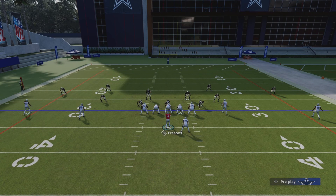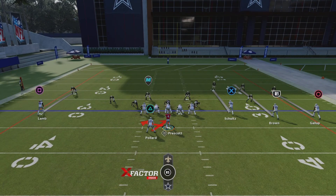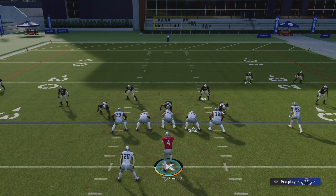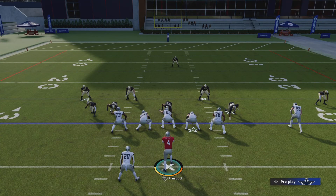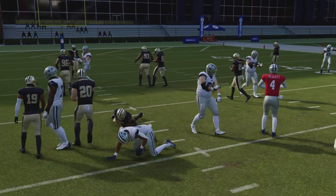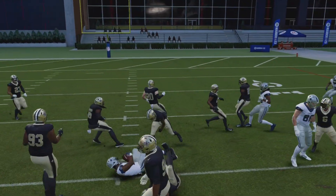Another thing you can do is run inside zone plays. Those are probably some of the best run plays and every playbook has them. Run to the weak side of the defensive line — you might want to go to the depth chart and look at it, or you might already know that team. Run to the weak side of the defensive line and run to your strong side of your offensive line. Know where your best offensive linemen are, get into your depth chart, set it up the way you want, and make sure you attack that.